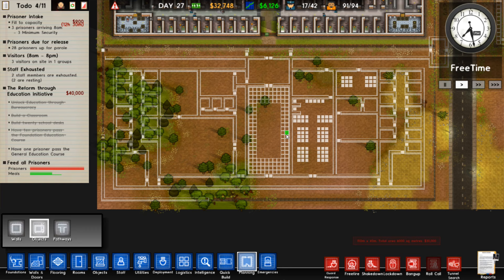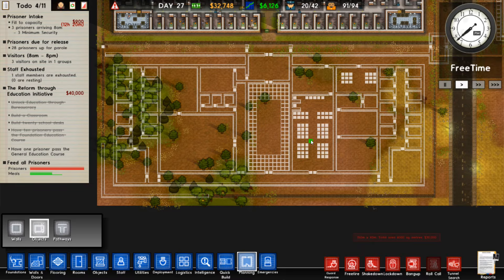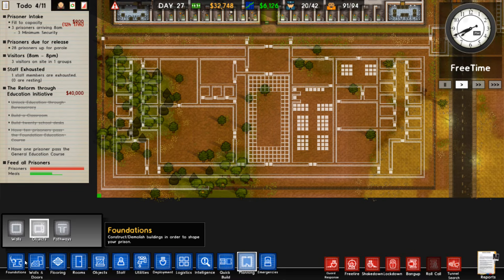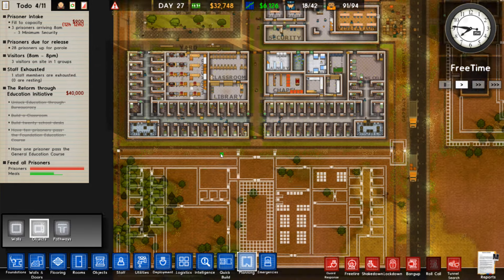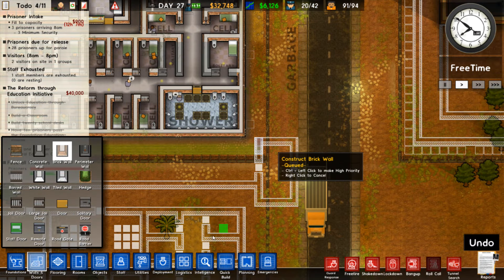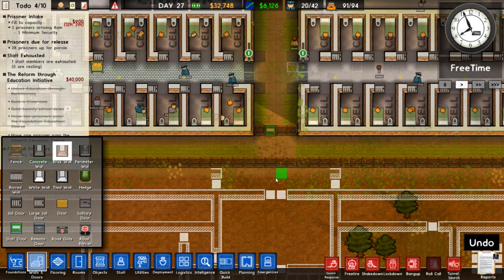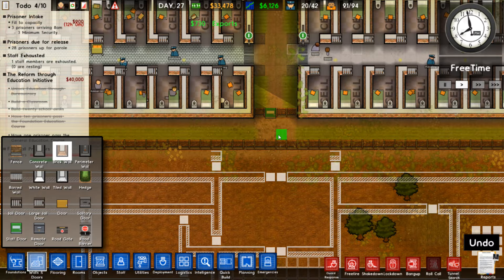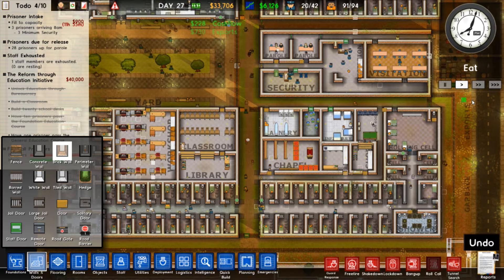We are gonna start first by building sort of the middle area - the reception and the yard - and then we're gonna build the generator and the pump so we can get that started. We are just waiting for the fence to finish, because I'm not gonna start on it - once I open this fence here, maybe the prisoners might think about escaping, and we want to avoid that.